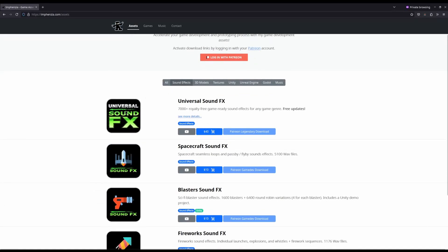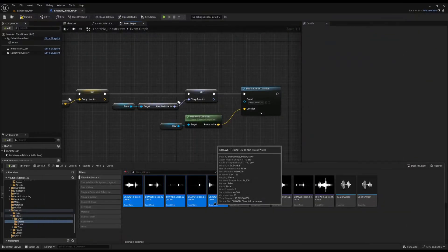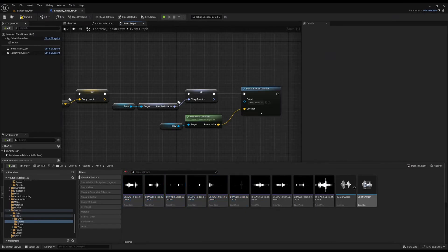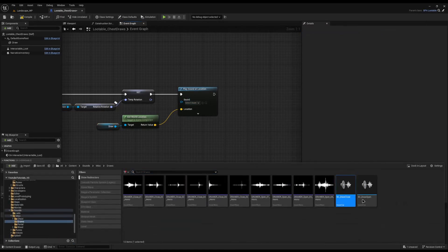He's got his own asset packs where you can buy loads of different sounds. The sound effects one I'm using is the Universal Sound Effect pack — 7,000 sounds for $40 and you get all future updates with it as well. It's a fantastic pack, not sponsored, that's just what I'm using. So I've got a bunch of these here, I've already highlighted all the closed ones, right clicked and created a single sound cue so I can randomize between them. I've got a bunch of open and close sounds — when we're interacting with it we are opening it, so I'll click the draw open sound and attach it.